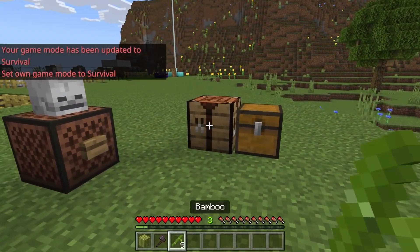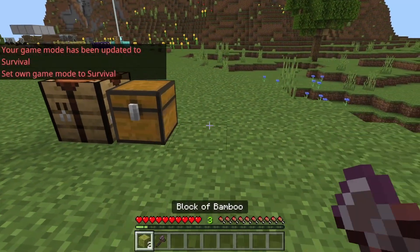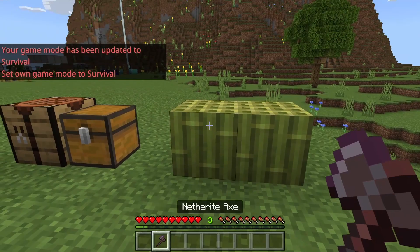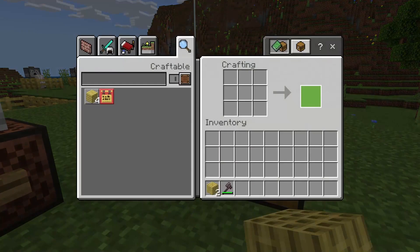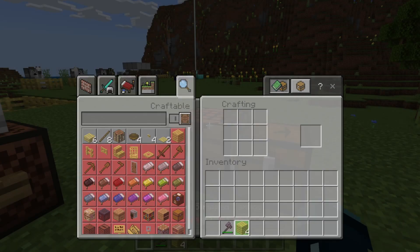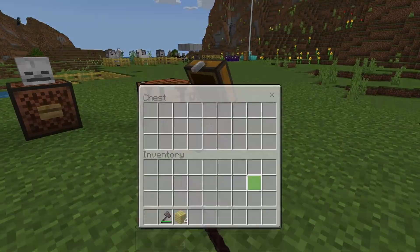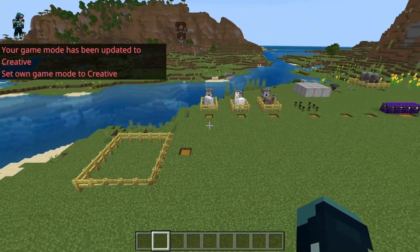Next we have bamboo. You can now craft bamboo wood or blocks of bamboo with nine bamboo. When you place these down, you can strip them with an axe and mine them back up to get a block of stripped bamboo. One block of stripped bamboo will get you two bamboo planks. That is all the changes with the experimental stuff for this update.